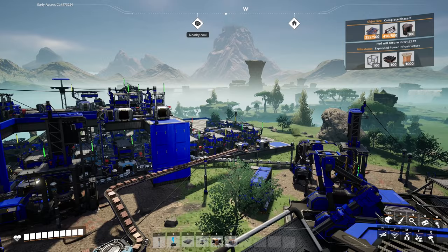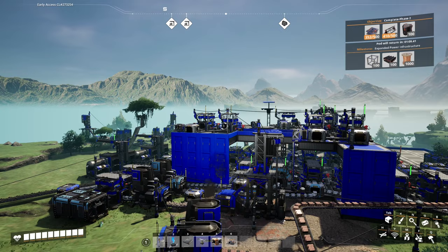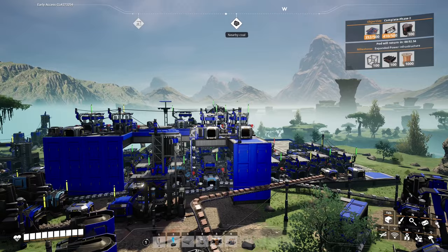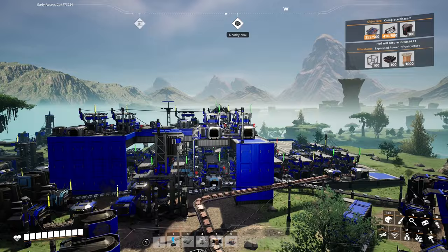I've also added another floor above which is doing more heavy processing — bringing in some steel and turning it into beams and pipes. And up here, we're bringing in iron to make a load more iron plates and reinforced iron plates, because I needed those in very, very large quantities.